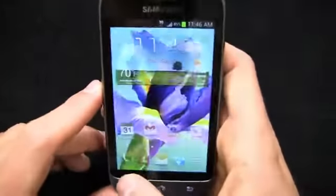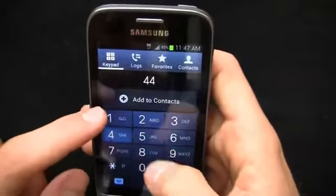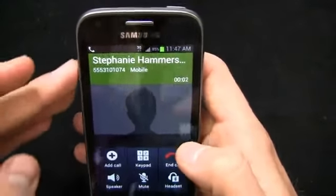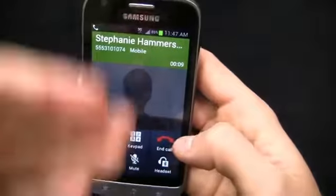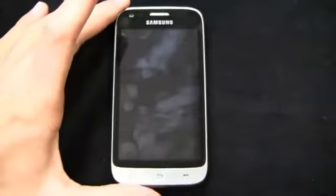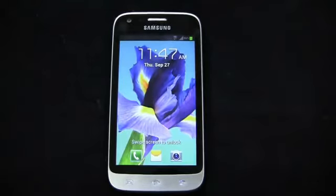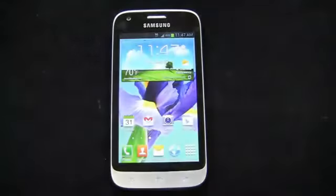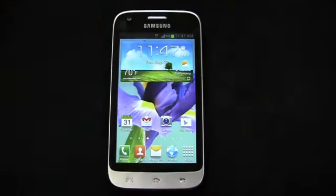I wanted to show one other thing — a quick call test. Dialing 6-1-1 brought up Sprint Zone, which wasn't what I wanted. Let's call Stephanie Hammersmith. Unfortunately, as you can see, you don't have the extra volume boost option that you have on the Galaxy S3 or Note 2 — that little button on the call screen. So if the maximum volume isn't loud enough for you, you may need a Bluetooth headset or you might be out of luck. Overall, pretty impressed with this device. It's nice to see these higher-end mid-range devices. That said, at $100, I can get higher-specced devices on other carriers, and the equivalent Galaxy Stellar is free on Verizon. I'd like to see Sprint lower this to at least $49.99, if not make it free.